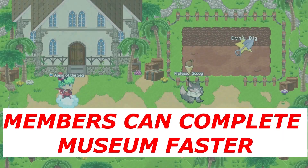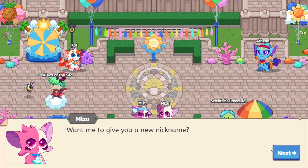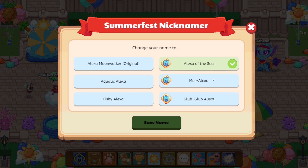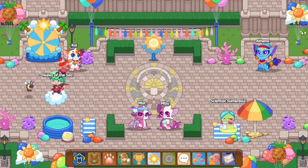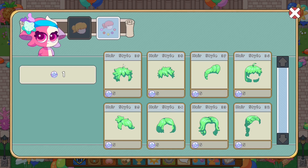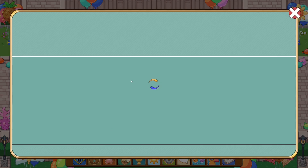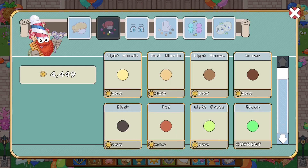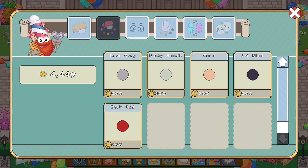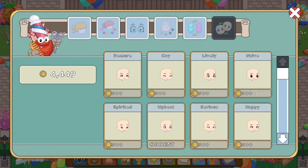Membership will also allow you to complete areas like Dynadig Oasis's museum much faster than normal. Another thing I forgot to mention is that you can actually choose custom selected names for your wizards and characters, which means you can name your characters what you want. On top of that, you can also select member-only hairstyles and colors available in the shop. If you go to your change appearance menu, you can see that certain hairstyles and hair colors require membership.